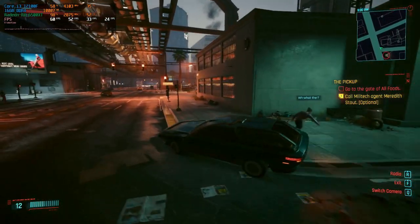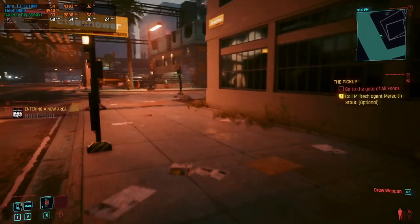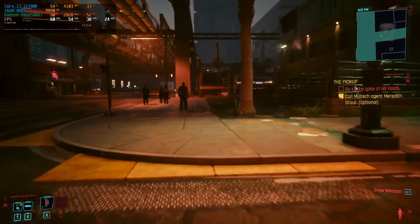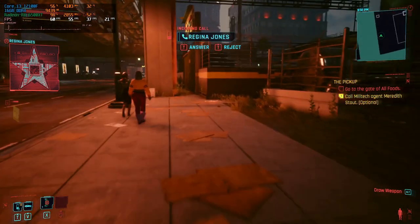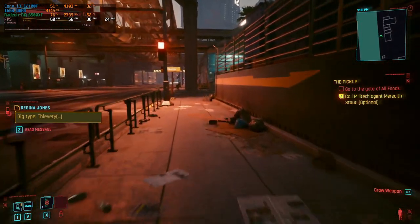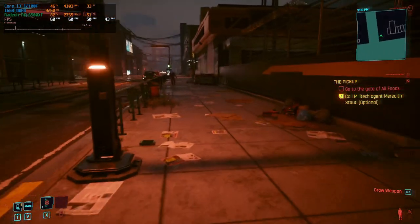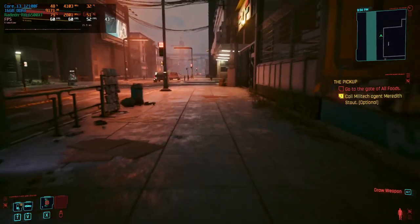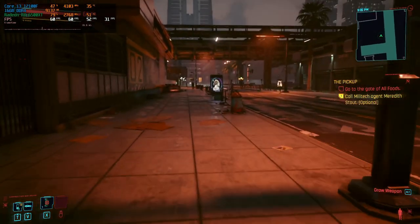Jumping out of the car into first person, we're getting a pretty locked 60fps. We actually hit 61, which means we're breaking over that weird lock on this system. Resetting stats, our average is sitting at 60. The CPU is quite underutilized at less than 50 percent, and the GPU has a little more headroom but we can't seem to push it further.